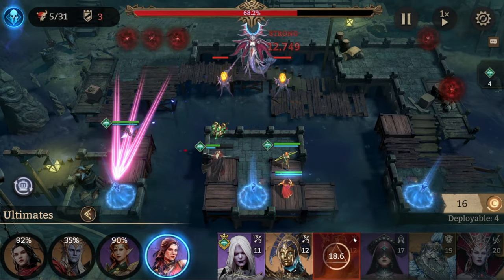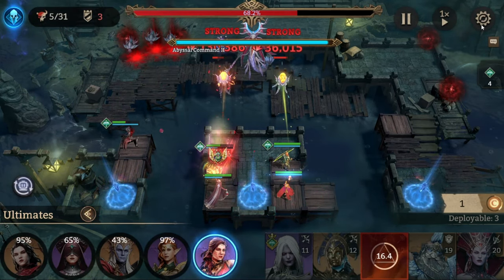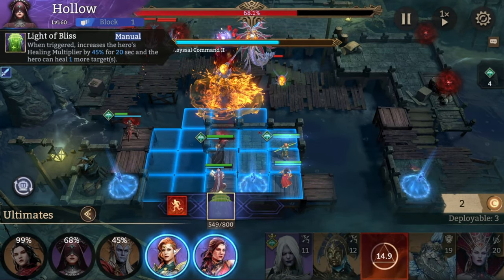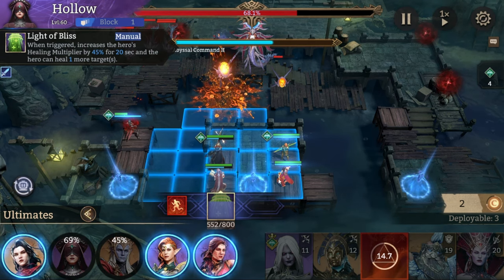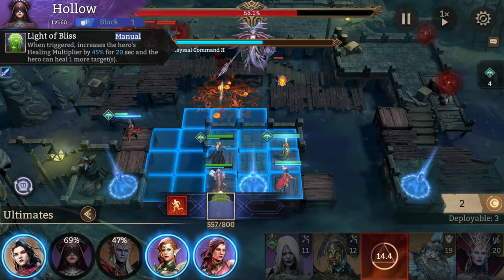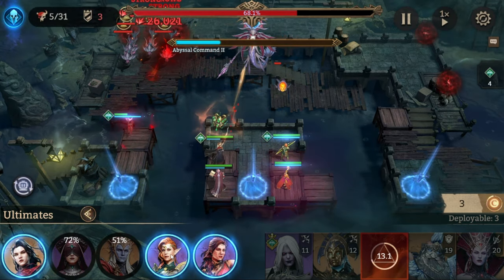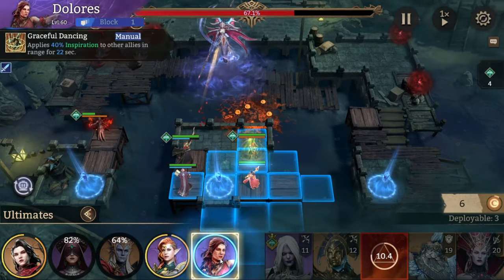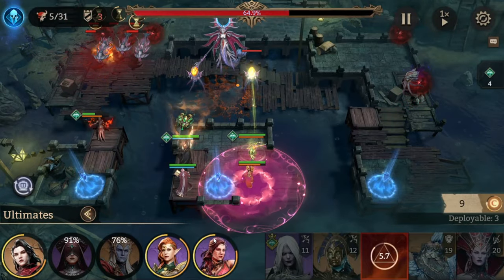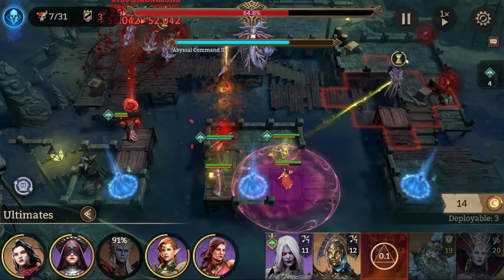The next part is composed of Hollow — put down Hollow. We want Hollow because it's going to help regen Silas's, Idril's, and Dolores' ultimate faster, besides the cost generation from Laurel. After we place Hollow down, we use Idril, we use Nyx, then we use Idril and Dolores to burst down the mobs. We use Hollow and then focus on this one.